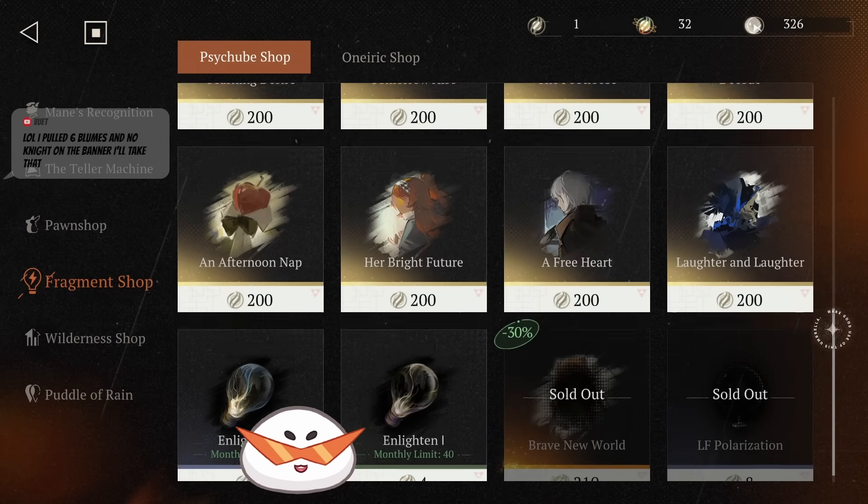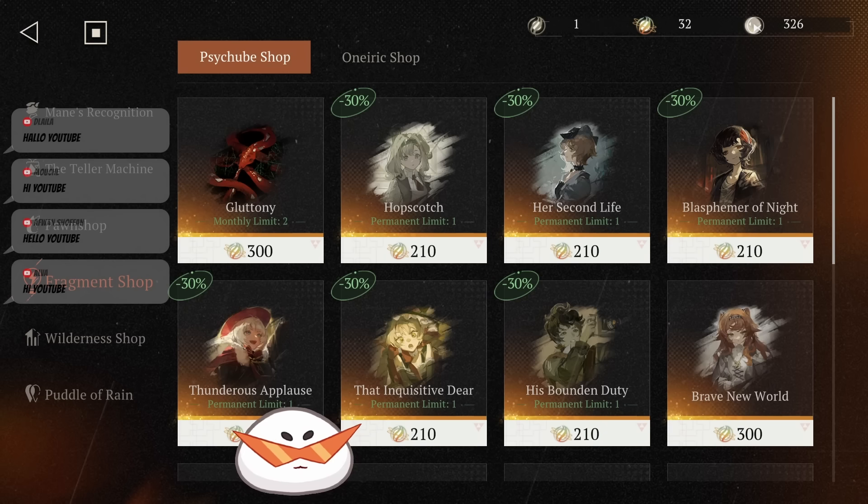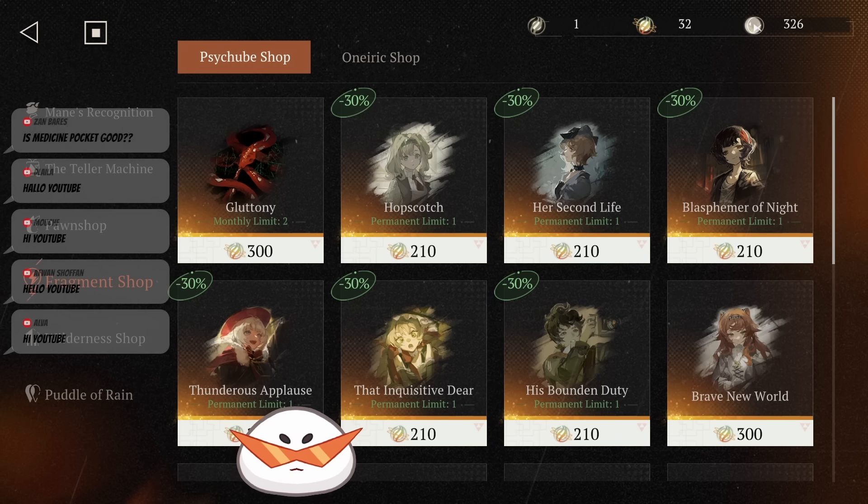Don't buy any of them because five-star are not as good as six stars. And in this game, limbos do not lock your side tubes. Side tubes are not locked to the character.